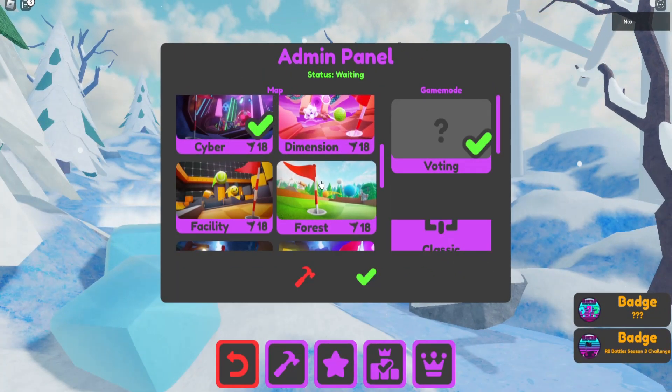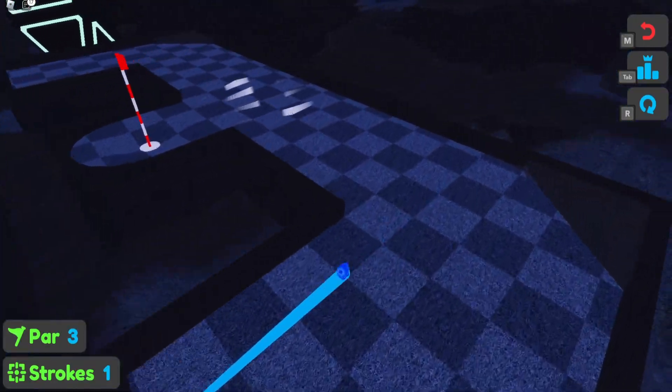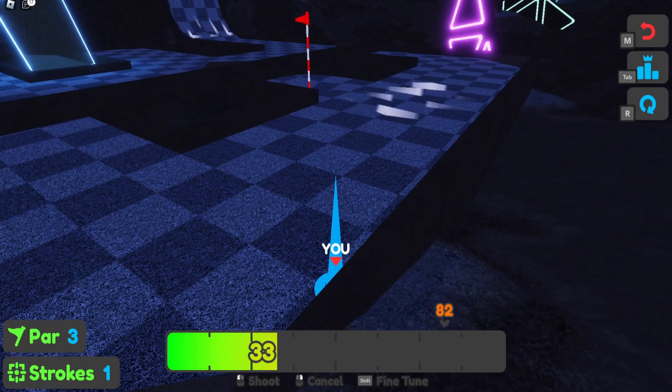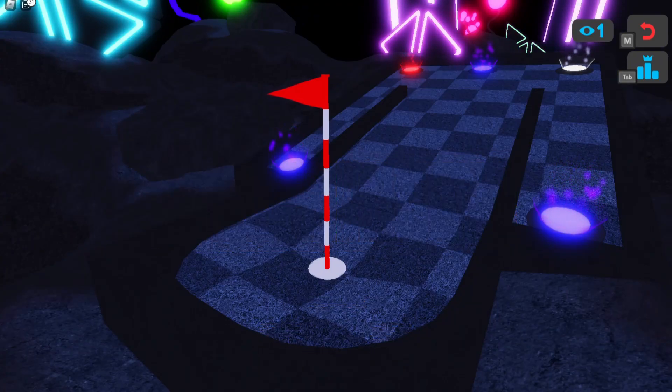To get the badge on SuperGolf, you must beat the Cyber Map in under 88 strokes. You can't do this on a private server — it has to be public. I'm only showing you this on a private server because it'll be easier for me. I recommend joining a small server that's doing this on the Cyber Map. Once you reach the end in under 88 strokes, you'll get the badge.